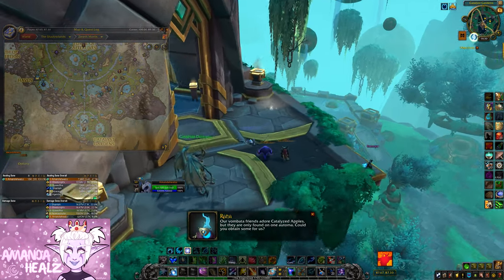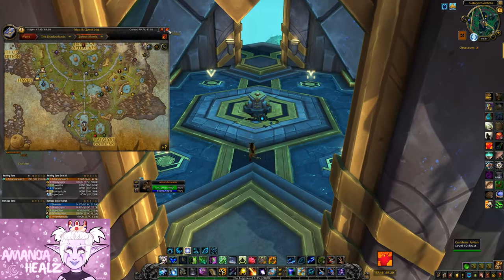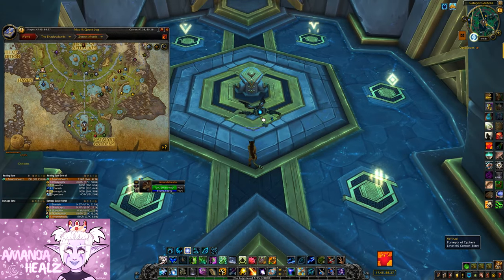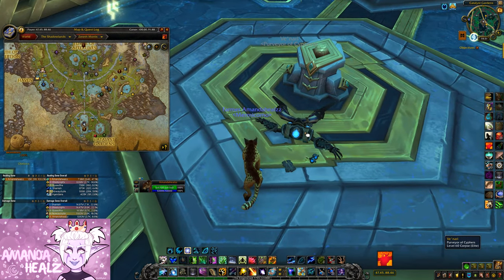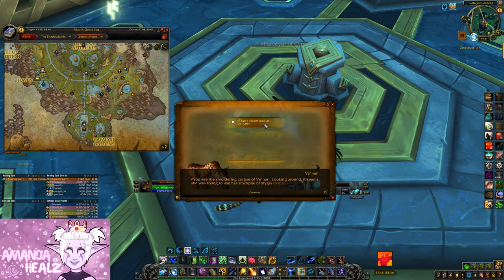Head to Zereth Mortis, to the Creation Catalyst where you make your tier pieces. Inside the Creation Catalyst you will find Venari's body on the floor. Again, speak to her, click on the dialogue, and that is all you need to do.